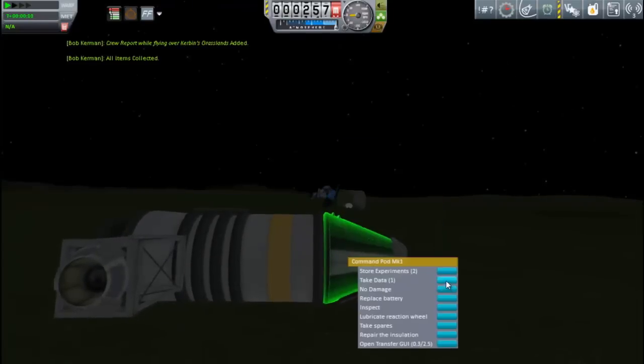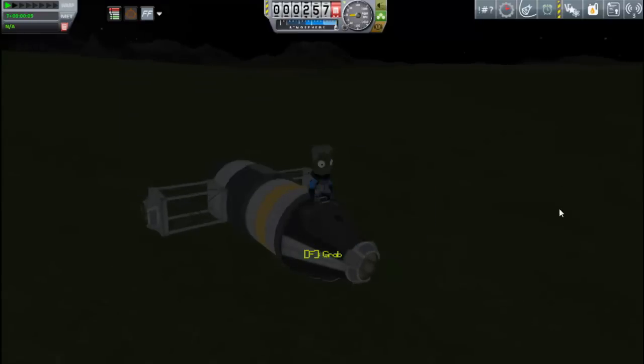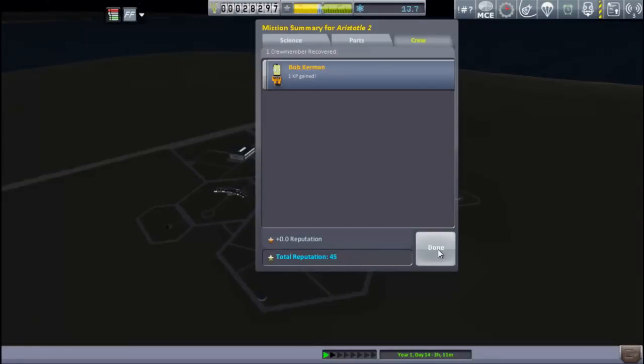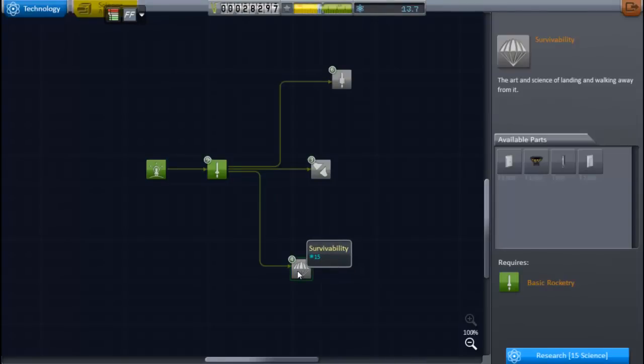Now we do our usual science collecting. Notice that Bob is sporting a very fine blue science suit. We go through our stuff, collect some money, collect some science, and knock off some of these contracts. We go check our science, but unfortunately the 13.7 science that we have is not enough to unlock any of these nodes. Remember, we already have the stability node unlocked — it's still being researched.